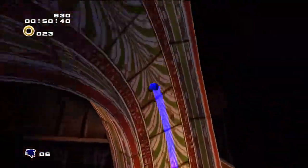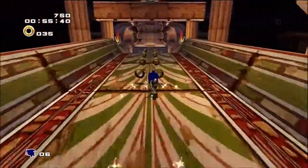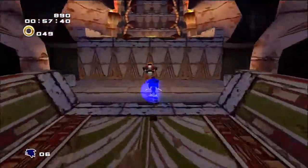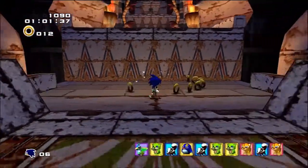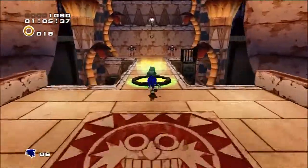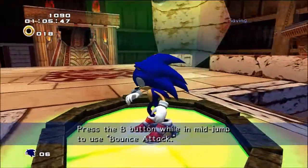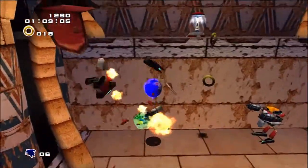Nobody uses the spin dash in this game. Where even are we? We're in the pyramid — massive cave. These are the enemies from the first game. Do we need the bounce? Maybe. Oh, we just got the bounce. That one was right in your way, but some were way out. Well, this one you need.